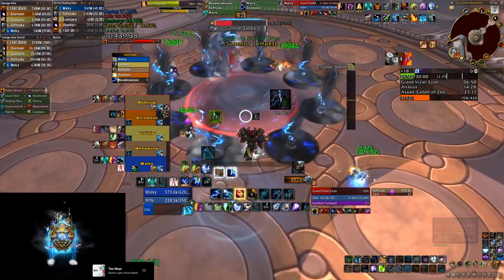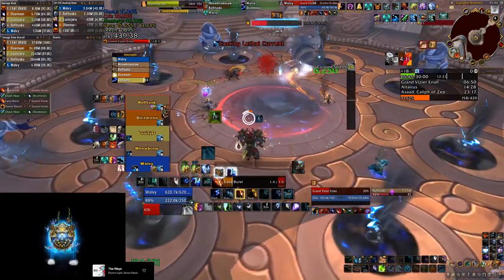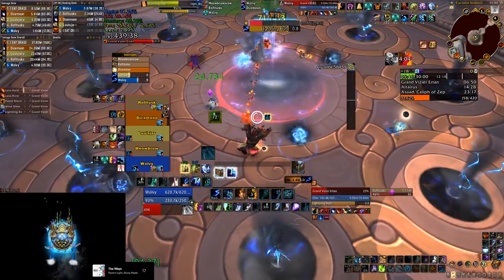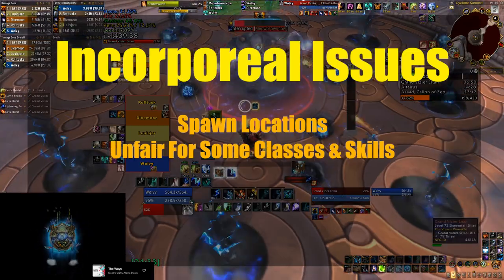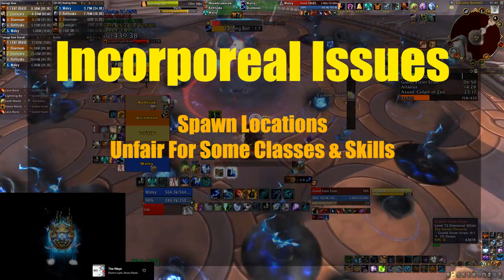Another funny wipe happened on a boss fight where two incorporeals spawned and we all targeted one of them because it's a pug — we don't have the coordination. We all targeted the same mob, spammed our skills on it, and because all of our skills had a cooldown we had nothing left for the second mob and we just wiped. The bottom line is that this affix is not equal for all classes and all skills.